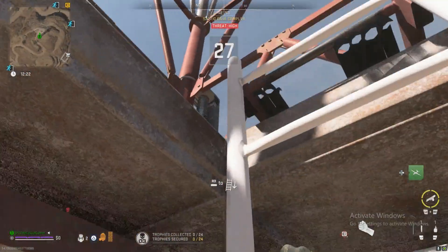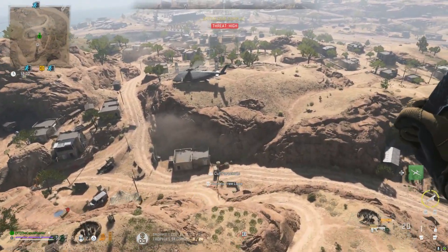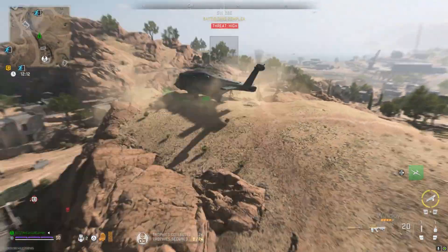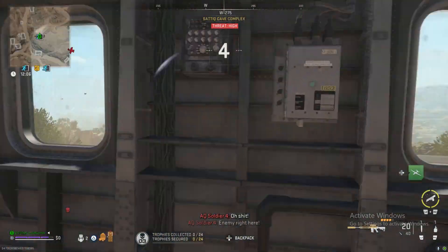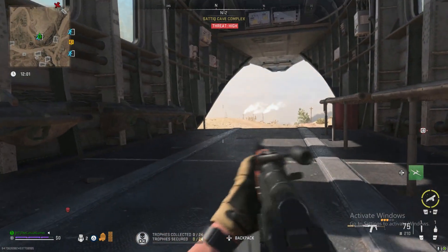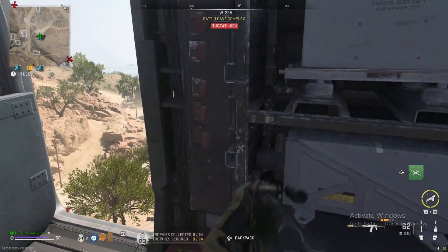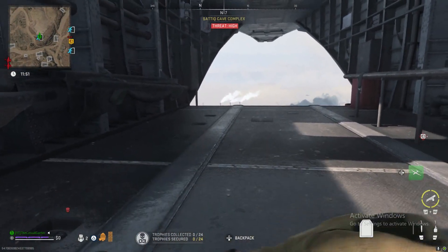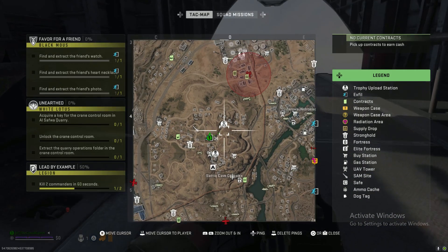Don't want to jinx it, but I do believe we've got this. I'm all right past them. We're going to plate that bad boy up — bam! And look at that, that was Favor for a Friend for Black Mouse. Those are the three locations.